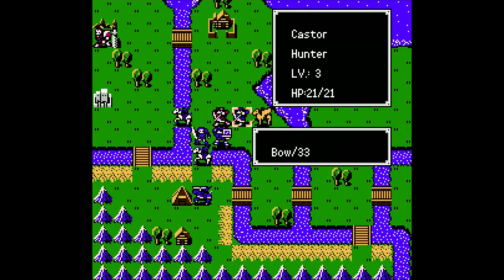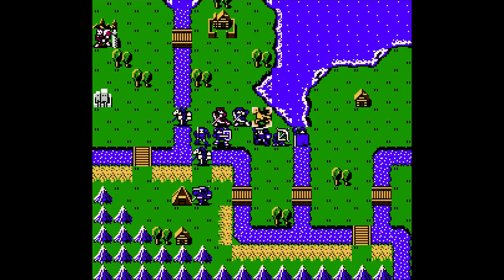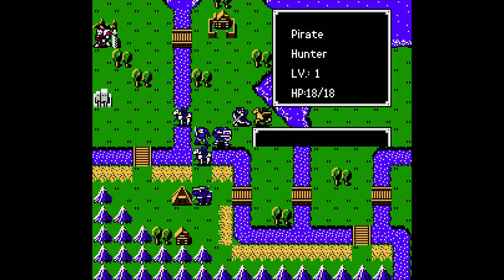Now that Castor has joined the party, his luck stat is different. Whenever there's an enemy that could potentially join your party, once they do, the game randomizes their starting luck stat from 0 to 7. Pretty average there — nothing extraordinary. I don't really care about the luck stat that much, especially for a hunter. It really just affects your critical hit rate, magic evasion, and cursed weapons later on. He's not going to be a long-term asset, but he is pretty good. I just prefer snipers over hunters.